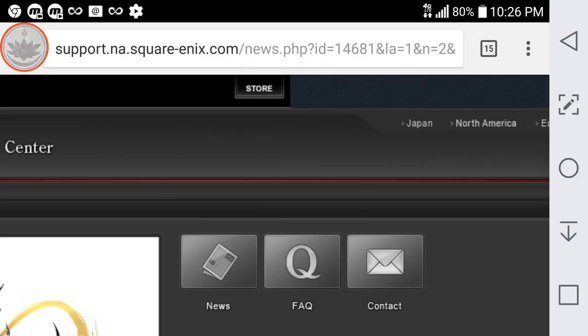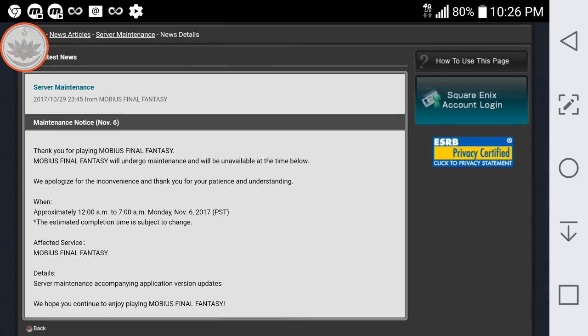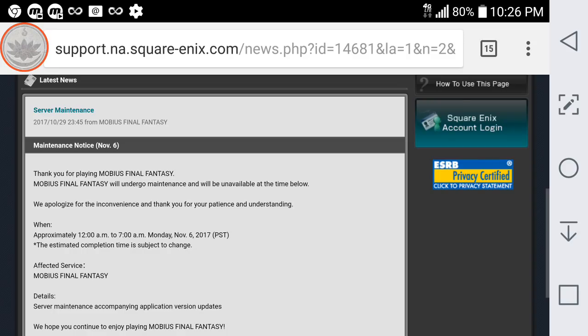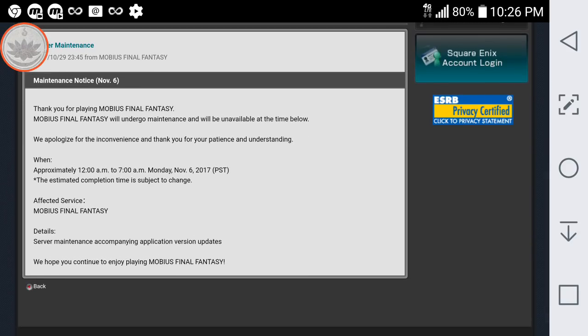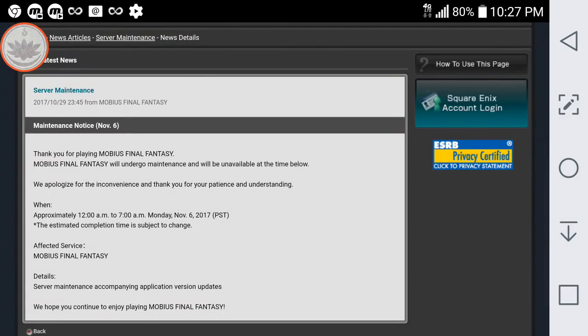One other piece of news I wanted to share with you guys from the Square Enix Support Center — it looks like we're going to be having a server maintenance on Monday, November 6th. It's going to last around seven hours. They don't detail what they're going to do in this maintenance. I'm hoping they will fix the duplicate jobs and fourth skill panel lock in this maintenance, although from what I've read so far I don't think they've identified the issue yet. So we can only hope this maintenance will fix the problems, but it has not been confirmed yet by Square Enix.